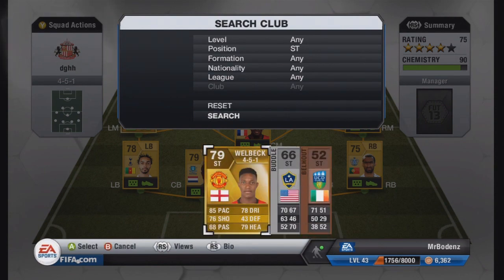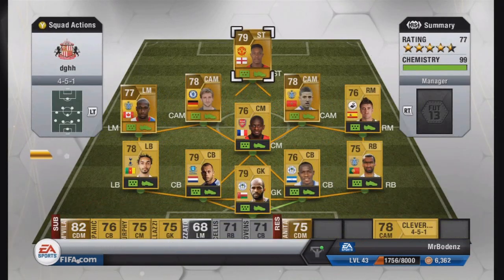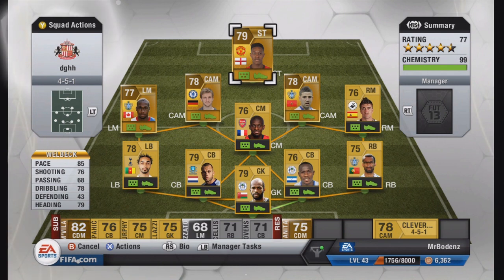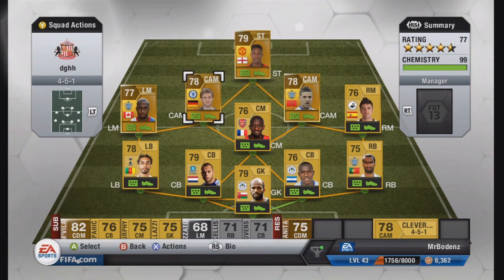The last and most expensive player is Welbeck up front. Welbeck is a strange player — his pace says 85, which is about right, but his acceleration is extremely slow, which is frustrating. Once at top speed though, he's brilliant to use. He's got 76 shooting, which is definitely underrated — I'd put it in the high 80s because he scores with both feet regularly. He also has 78 dribbling, 79 heading, and 68 passing, so he's a bit of a target man. You can cross the ball in and he'll head it, or pass it and he'll do everything with it.